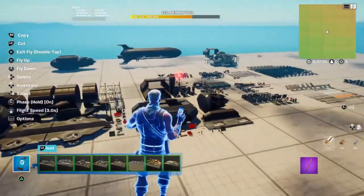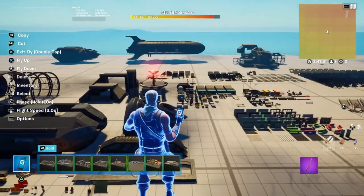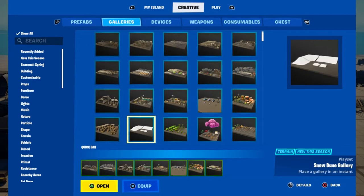Guys, Fortnite Creative has gotten a huge update. We have a bunch of new prefabs and a ton of galleries, so let's get into it. We have a total of 11 new prefabs and 15 galleries.